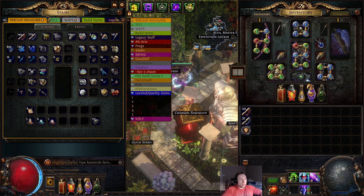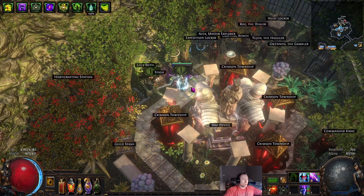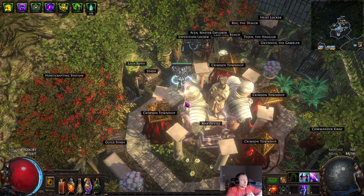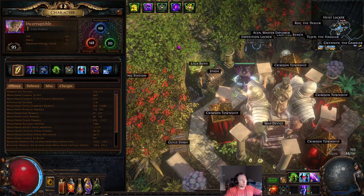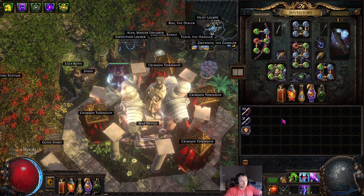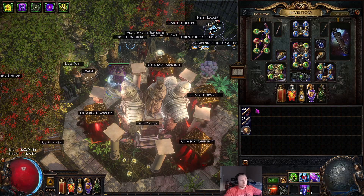Hey everybody, wanted to make a week 1 update to the Eternity Shroud Voltaxic character that I've been playing on Sanctum. Overall, the build is going pretty well. It's exceeded my expectations for sure in terms of damage. Survivability could use a little bit of work, but overall it's very strong. I'm at level 95 now. I've made much more progress with my gear than I anticipated for one week into the league.